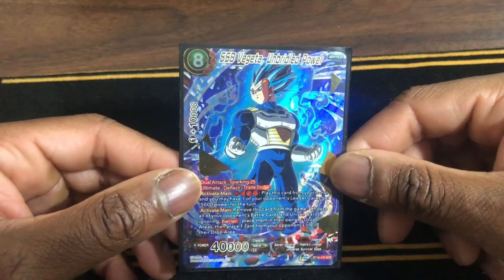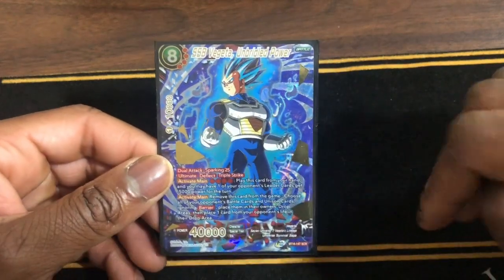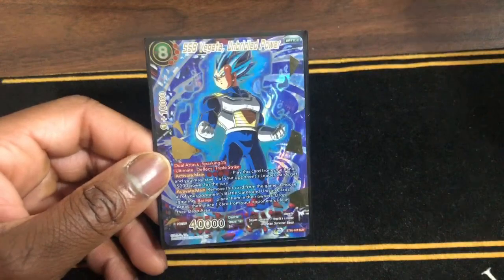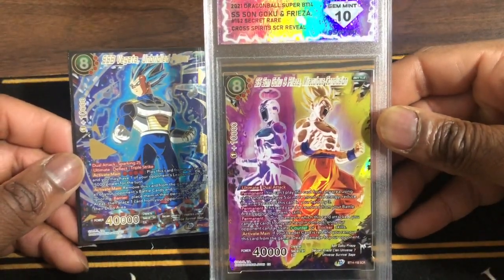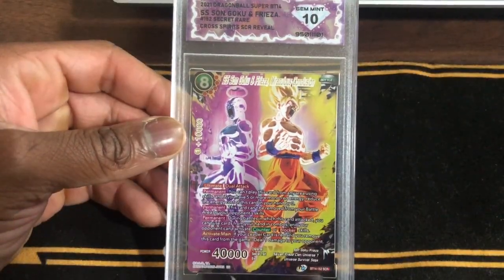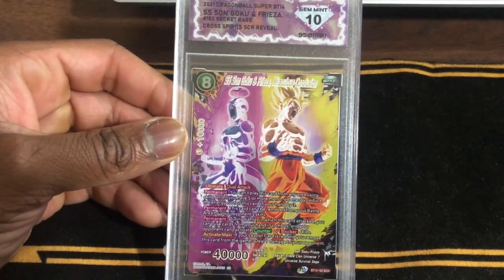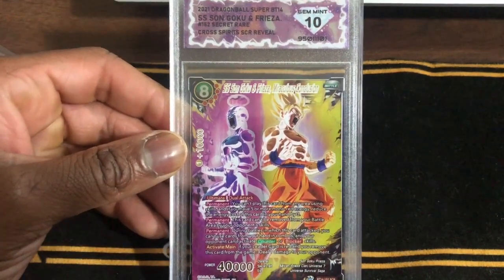If you want to, you have the option of playing SS Son Goku and Frieza, Miraculous Conclusion to do an attack where your opponent can't activate counters — those are blocked — and then you can remove this card from the game and deal one damage to your opponent. It's good and it's 40k — very powerful card.